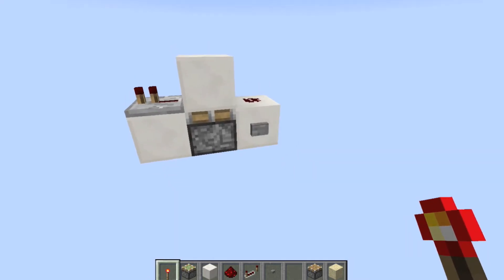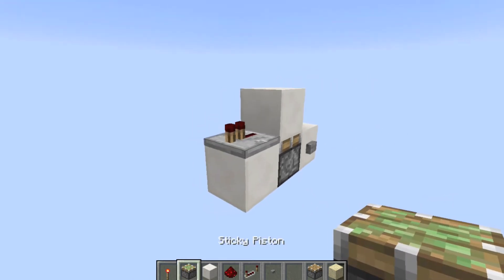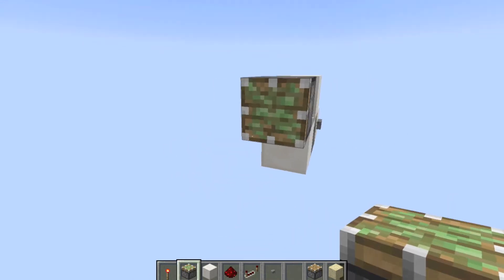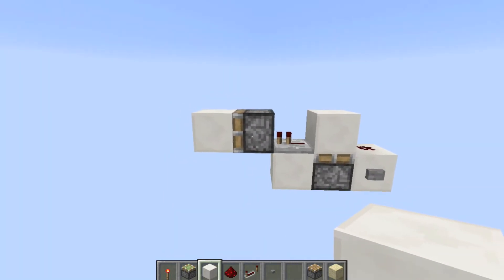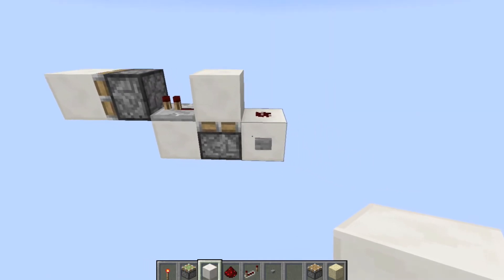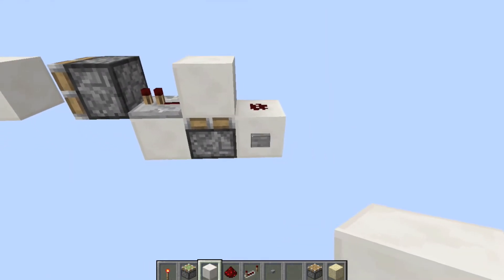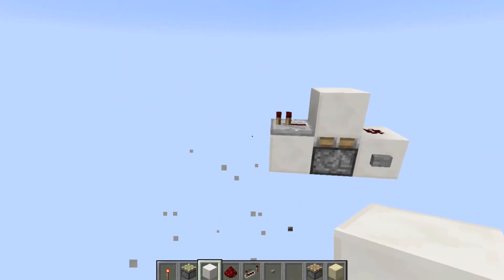This will give what is known as a one tick pulse. What is useful about one tick pulses is they can be fed into sticky pistons and it is fast enough that it won't retract the block back. It will do that, and then the next time you press it it will pull it back. That's really useful.